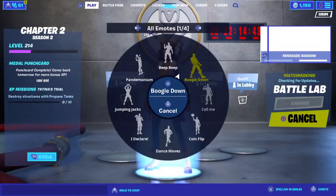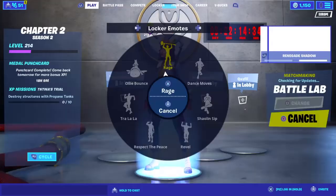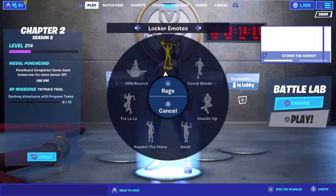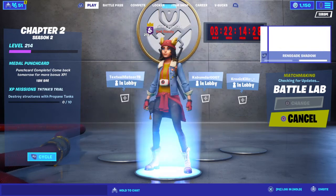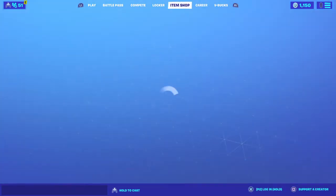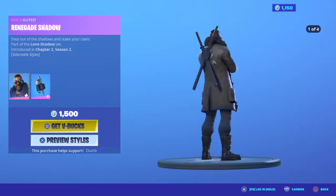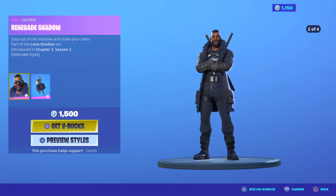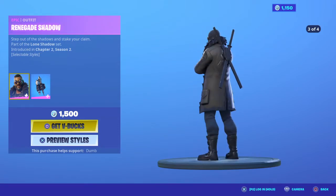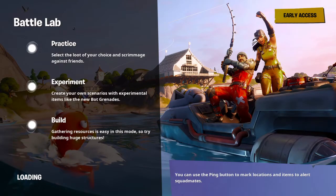I'm going to be doing this in Battle Lab — I literally don't care. Anyway, I hope you guys are all having a nice day. There is a brand new item shop out — they have the brand new Renegade Shadow. If you think it's a Renegade Raider, no — Renegade Raider is OG. We got the brand new Renegade Shadow, basically default style.